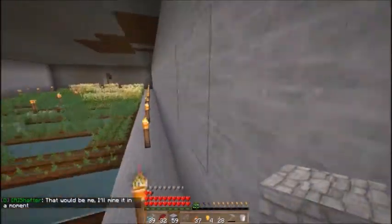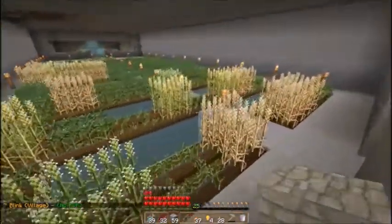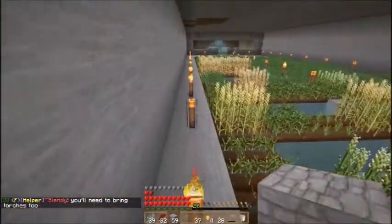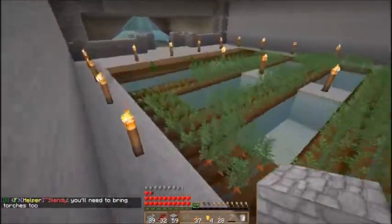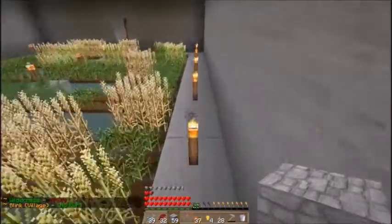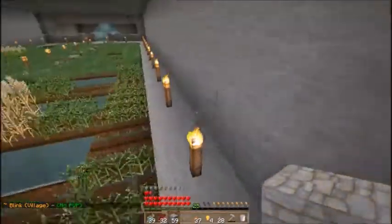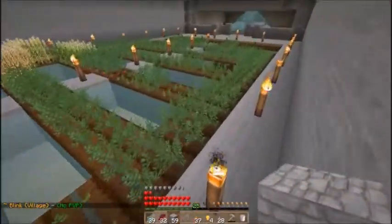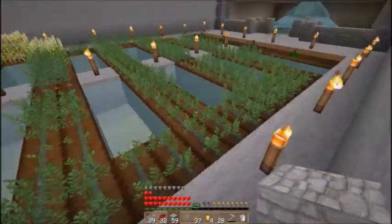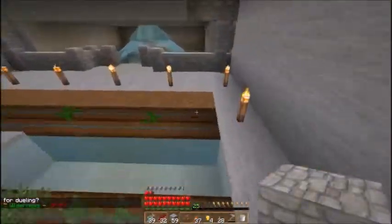The reason why I have so many torches down here — when I first started making the farm, I didn't know, I didn't look it up. In case y'all didn't know: when I was making this farm, I didn't have much light down here, just a torch every once in a while. Whenever I was putting crops down right next to each other, they would just disappear, and I'm like, what the heck?